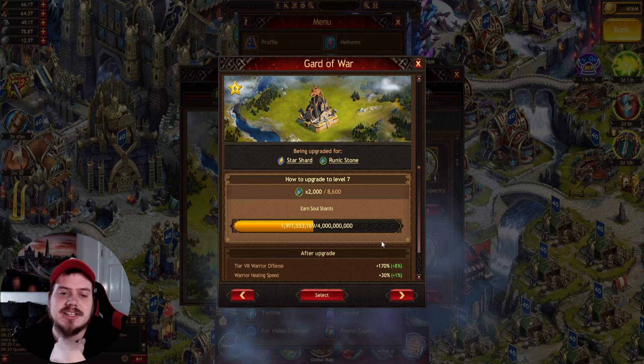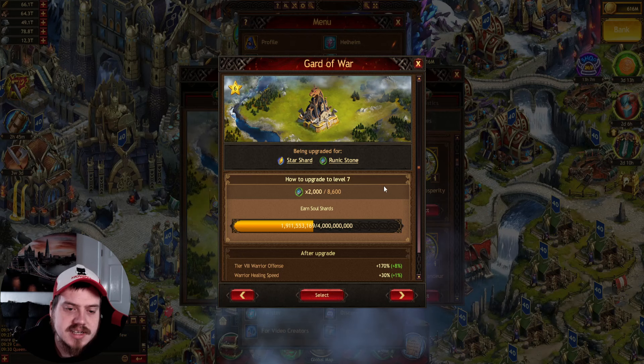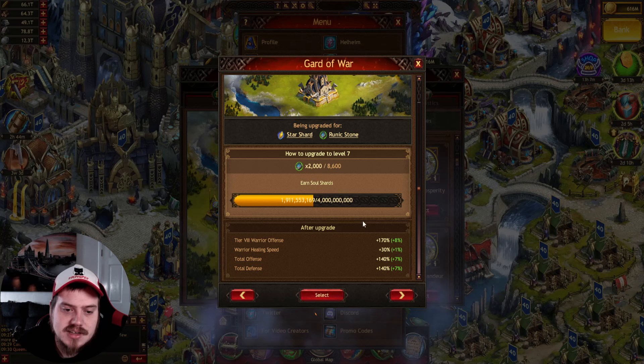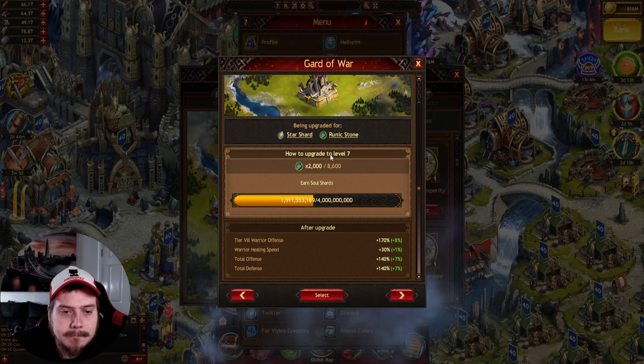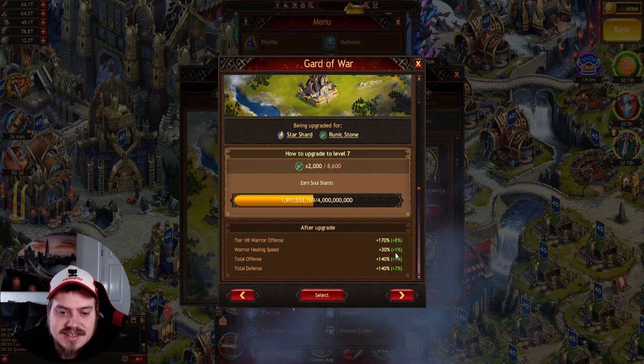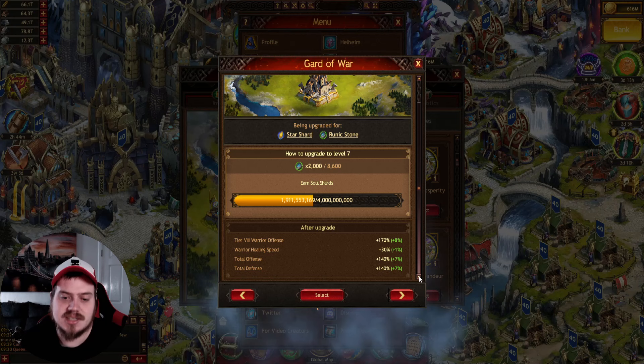Hey Vikings, welcome back to my channel. Today we're going to do a quick video talking about the Guard of War, since we can now upgrade it and how expensive it actually is. It is crazily expensive - just to get to level 7 you need 4 billion soul shards or buy them from the bank, and it costs 2,000 runic stones just to get to level 7. The percentages for that are not massive, and 7-8% to start with is a bit too expensive.